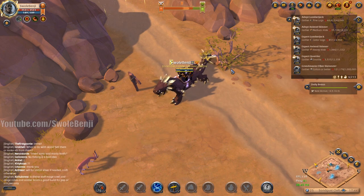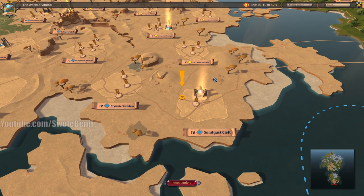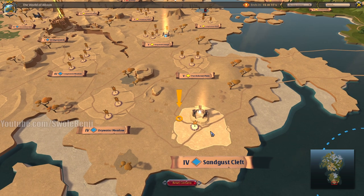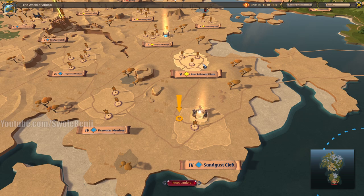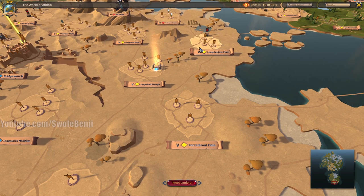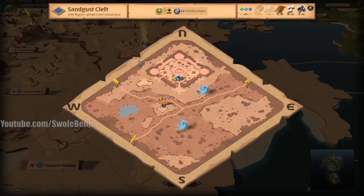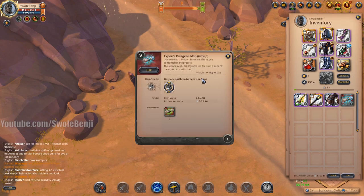There is a trick: you want to be on a map that only has one yellow zone bordering it. In this case I'm in Sand Gust Cleft, so when I use the map it should go to Parched Throat or possibly Long Shadow Plane — hopefully it doesn't go to Snap Shaft. This is only 50,000 silver and it saves you so much time trying to hunt down group dungeons manually.